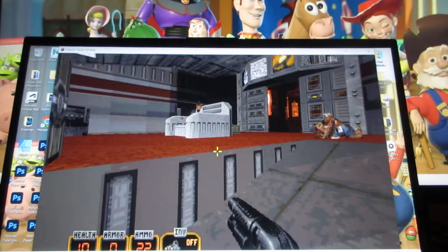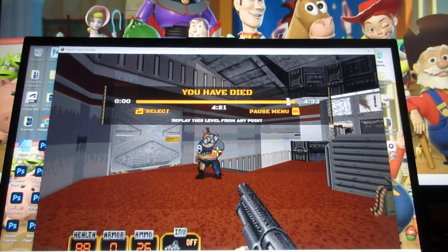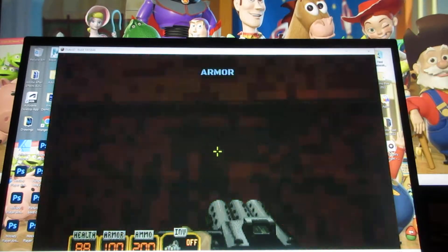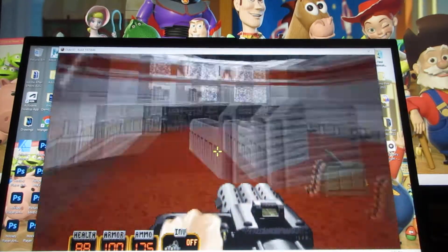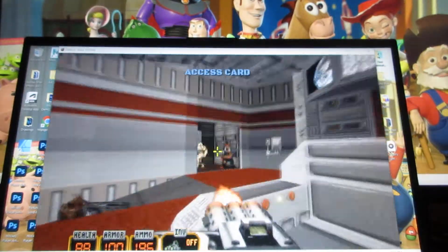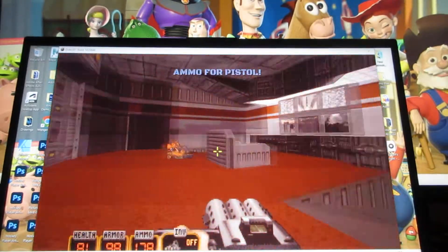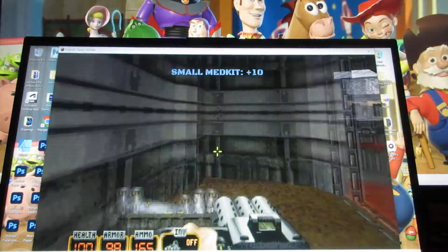Get these enemies here. I've got to be very careful because I don't have a lot of life — and they got me. Let me try again here. Groovy. Get this Pig Cop from behind. Get this health and these Pipe Bombs.